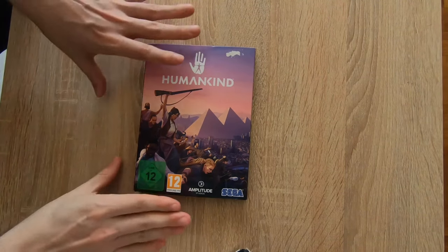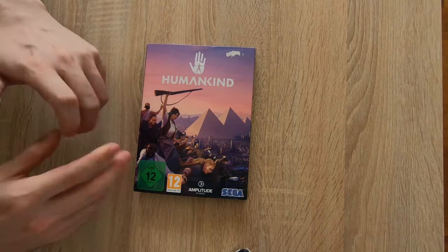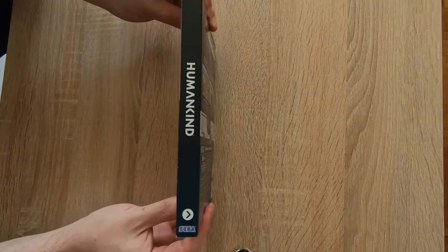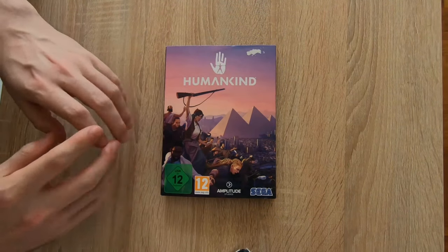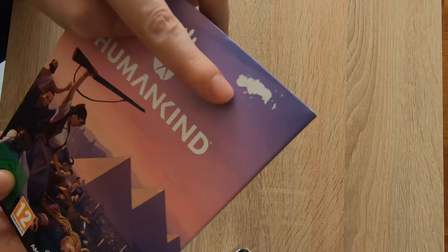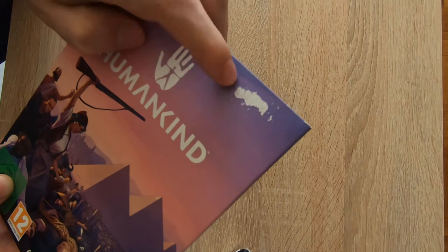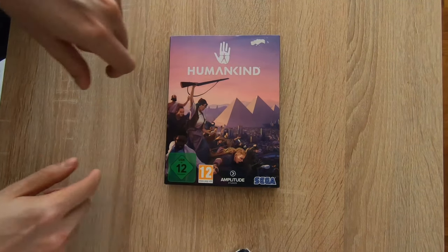Welcome to this very small unboxing of Humankind. It is a really small box — actually just the standard DVD case, not even a steelbook. It was advertised as a steelbook but it is paper, as you can tell. There's a little nudge here where some of the color went away, but it looks kind of like a cloud if you don't look too closely, so it's fine.